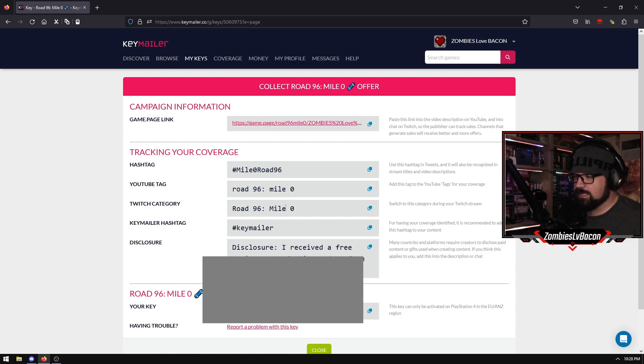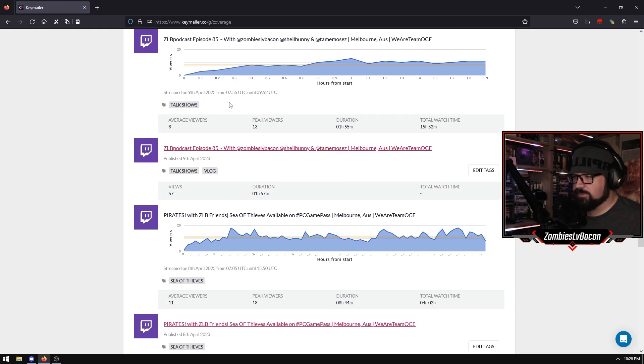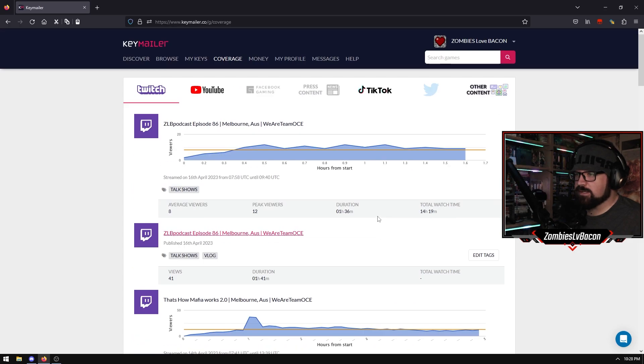It's got a hashtag, YouTube tag, Twitch category, Keymailer hashtag, and so on. So all the stuff you need to put into your content and then it'll all get tracked through your coverage. So if we go to Coverage now, you can see here - if we scroll down, you see this is Road 96. I put it in the right category so it's got the right tag put there to go through and it will be marked off as covered.